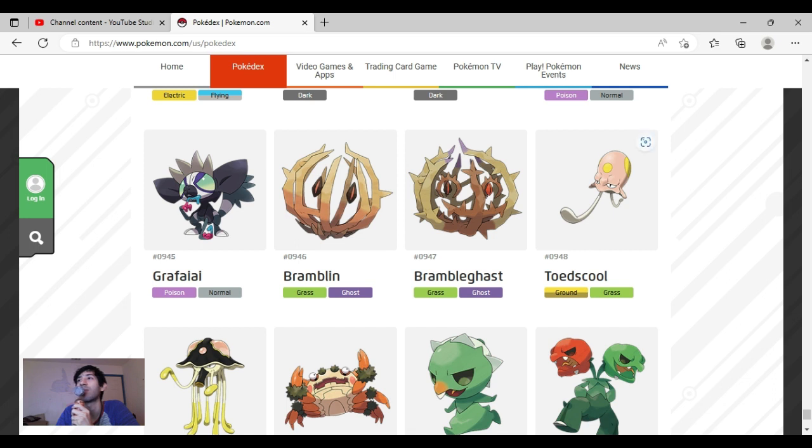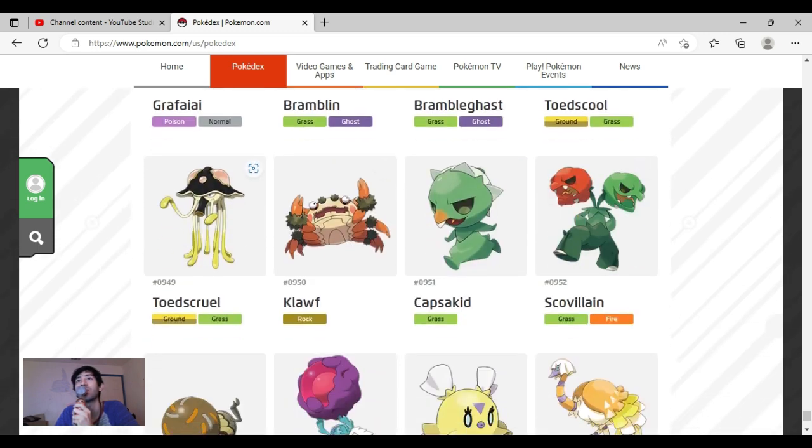Toedscool — I don't really like it very much, it creeps me out the way it walks, and I'm not sure about the pink and yellow colors. Toedscruel looks really, really cool though — it looks like something that came out of space. I actually like Toedscruel a lot. Klawf — I love it so much, they did a really good job. The small pincers sometimes bother me but I like Klawf a lot. Capsakid — I don't like it very much, but I do like its eyes, they're very unique. The name is perfect. It's just a little lacking in color.